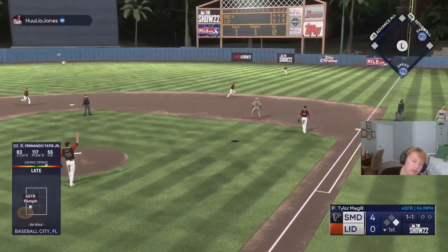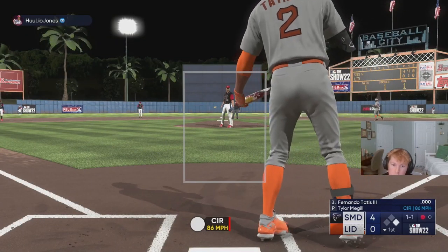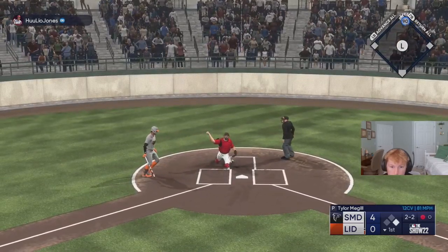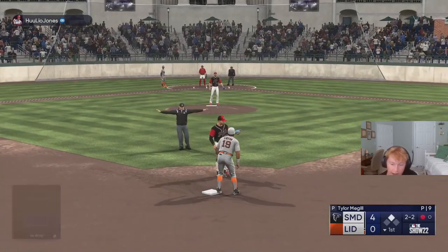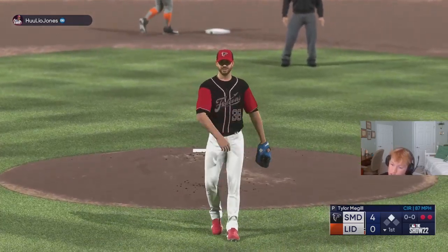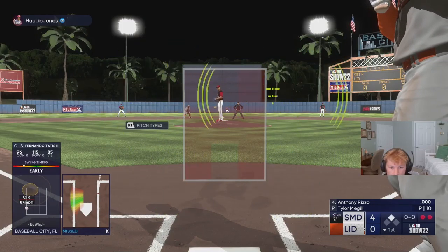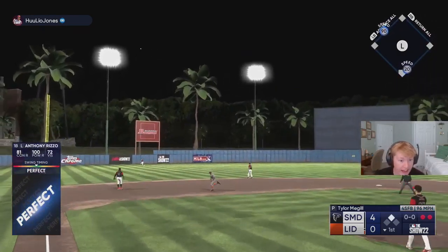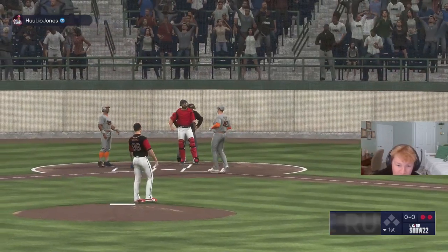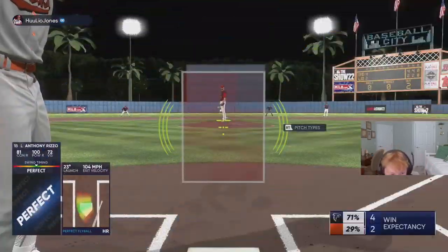I was late on it and under it — unfortunate. Going to hit and run here. We get the stolen bag with one out. Swung over the circle change for the strikeout. Rizzo, first at-bat on the team. Let's go! Perfect, perfect — get out, ball! Home run with Anthony Rizzo, his first at-bat on the squad. Let's go, baby! First at-bat in his debut, we go yard.